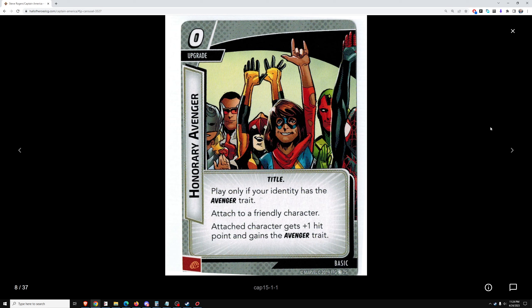Honorary Avenger, a basic card. Play only if your identity has the Avenger trait. Attached to a friendly character — attached character gets plus one hit point and gains the Avenger trait. I probably wouldn't run this unless the Avenger synergy is really strong. It is zero cost, so if there is really strong Avenger synergy, then maybe. But it's only going to go on an ally, and allies don't stay on the board forever — they're very temporary. This seems like a thematic card along with Avengers Assemble, but not a very good one.